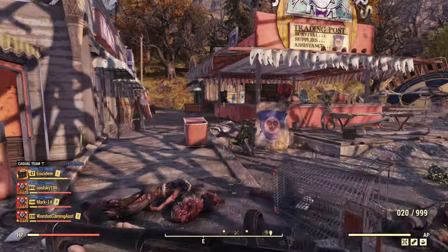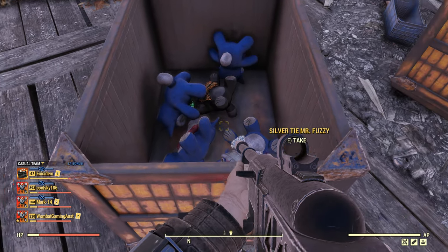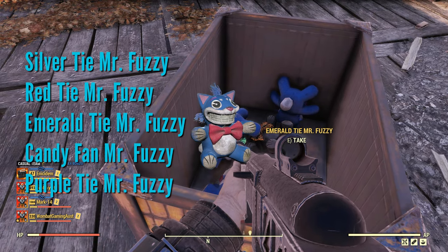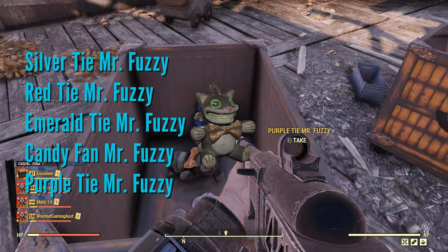The next one is going to be found around here. There are actually quite a number of them in this location. You can find two in a shopping cart here and a bunch of them in this area. We have the silver, the red, the emerald, candy, and purple all in this one spot. We're going to grab all of these.